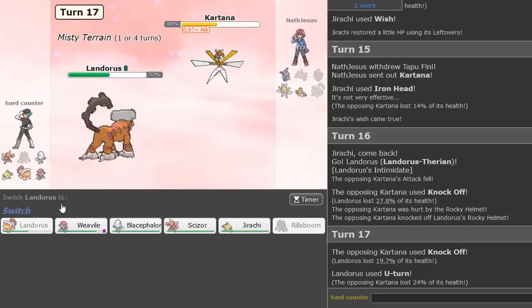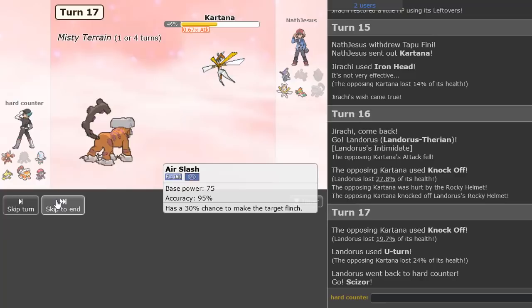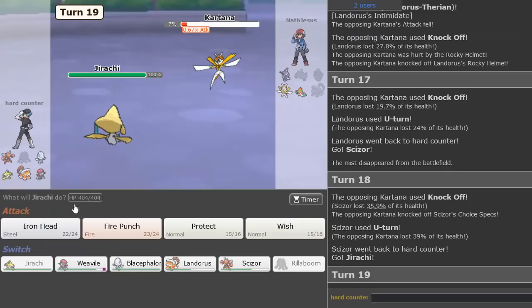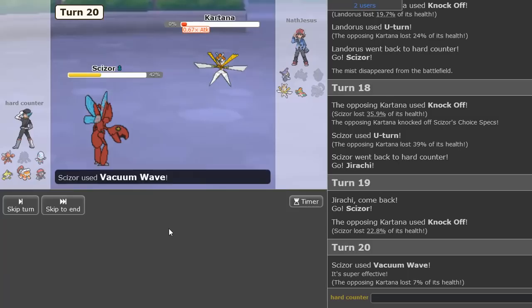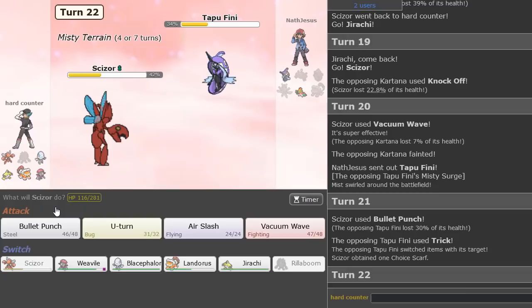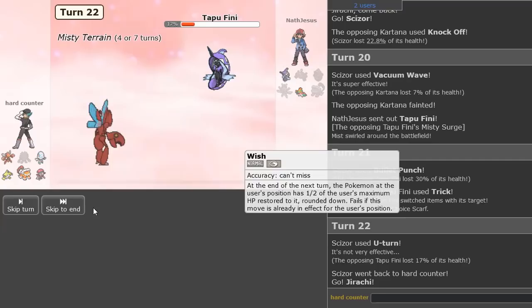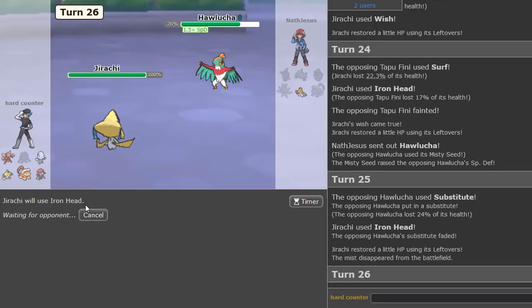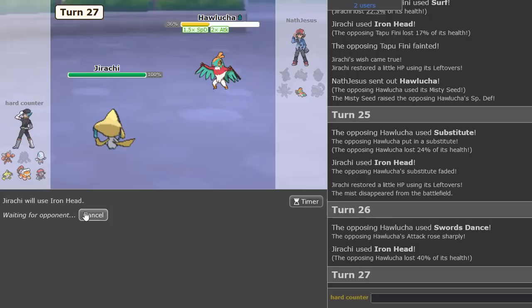Who do I sack to make that happen? I'm gonna go Landorus, U-Turn out. Then we go Scizor, U-Turn out — he knows about the Specs. He knocks us out, which is great because now I can just Vacuum Wave! Four Vacuum Waves — four for four in every game! Just what you love to see. Let's go ahead and Bullet Punch here — and he Tricks me, I'm now Choice Scarfed. Beautiful — U-Turn out into Jirachi. We don't have to Wish up anything, just Iron Head, and we can Ice Shard in the end to win the game.